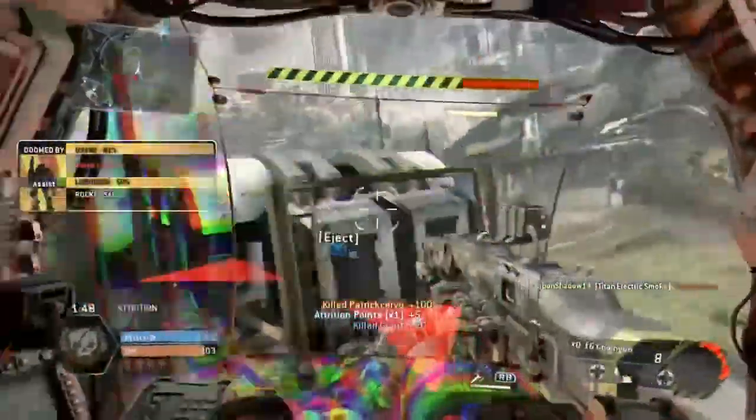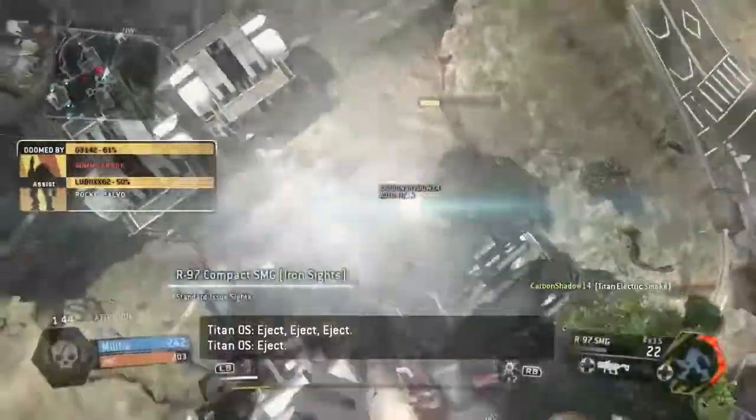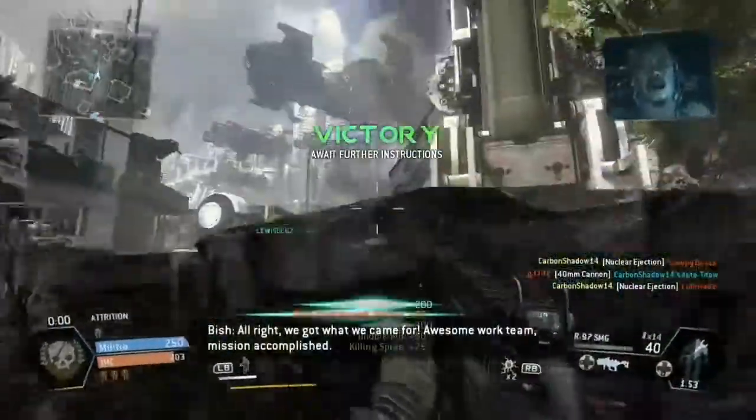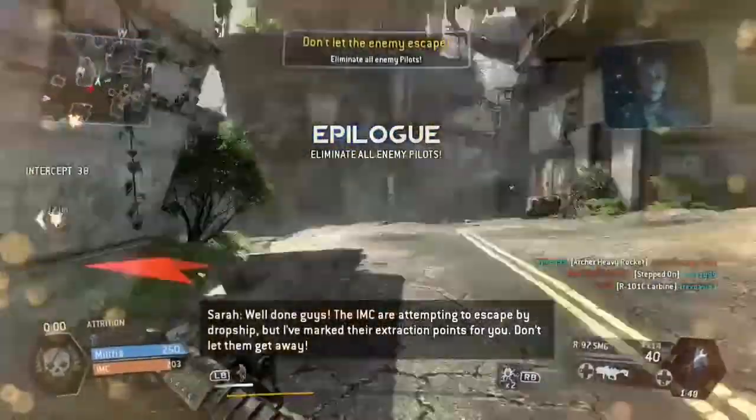I let them kill my titan, and here's why. Jump out, and I've got the nuclear perk on. Boom — and there go those two titans. And that is how you win a game of attrition on Titanfall: just go nuclear, it's that simple.